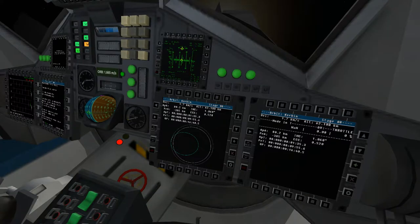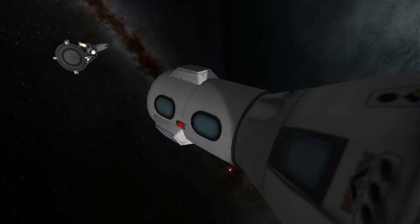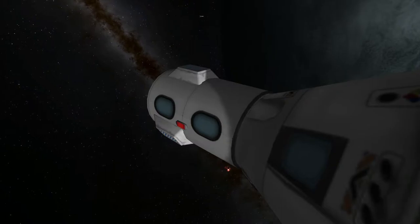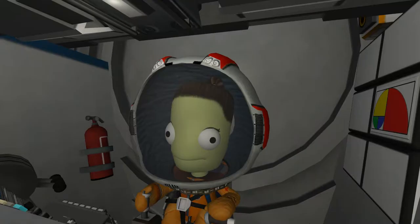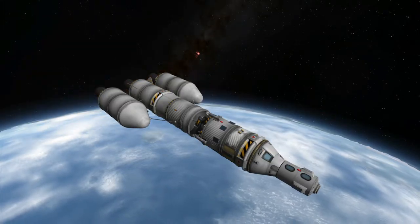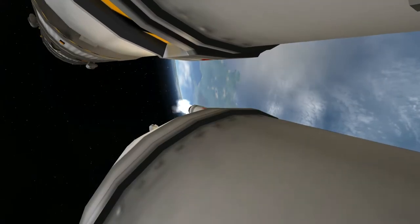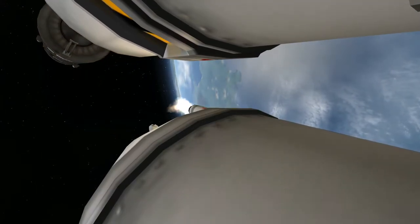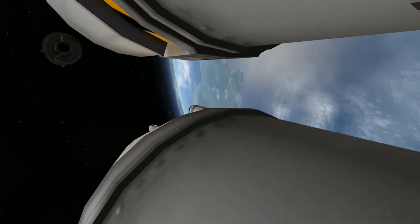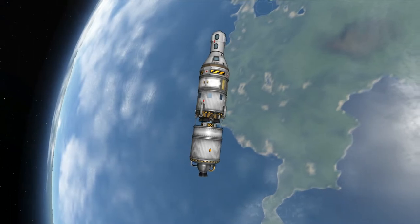Our altitude is now over 60 km, so it's time to get rid of the abort tower. I've attached the activation of the tower and the decoupling of the node to a general action group, which I can now do thanks to my recently fully upgraded VAB. I added a couple of backward-facing separatrons to push the heavy lifter away after staging. The lifter won't be recovered and will be destroyed in the atmosphere. With LKO now established, it's time to take a detailed look at the vehicle.